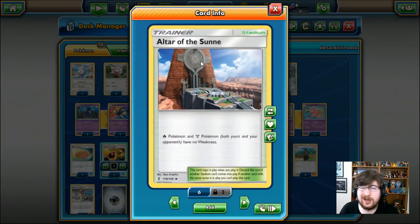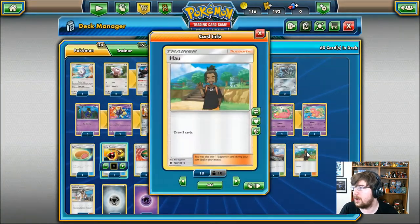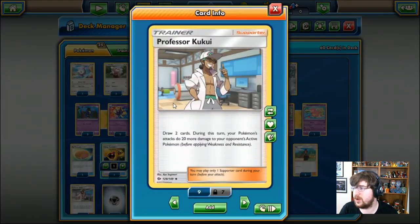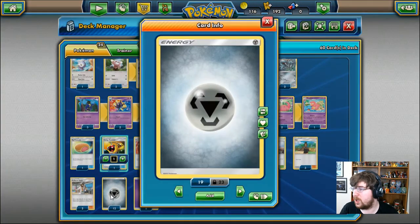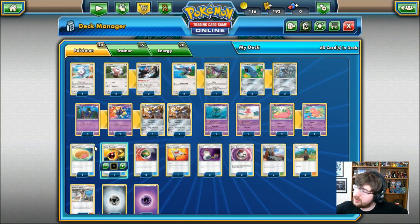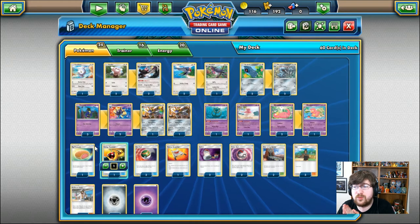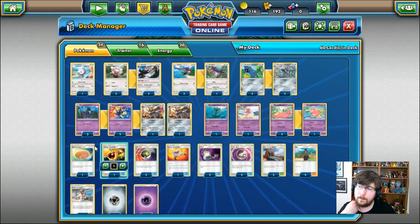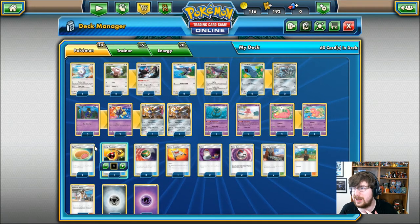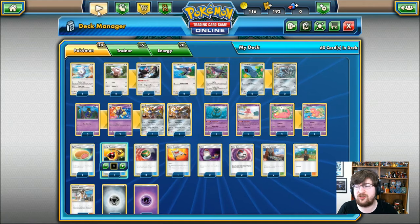We have the Altar of the Sun — Fire Pokemon and Steel Pokemon have no weakness. So our Solgaleo, who is weak to fire, will not be weak to fire. Beautiful. We have Hau — draw three cards. We have Professor Kukui — draw two cards; however, you will also be doing 20 additional damage to your opponent's active Pokemon. And lastly, we have 12 Steel Energy and 8 Psychic Energy. That is the deck. My personal thoughts are that Lunala's Hidden Moon is better, but there are some really clutch cards here. The only non-fully evolved line is the Metang, so as long as we can kind of bypass that, we'll be okay. Here we go — two matches coming at you for Steel Sun.